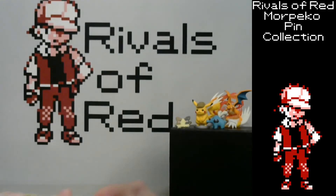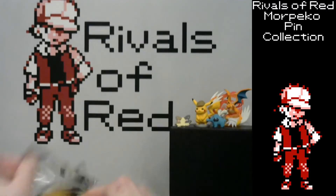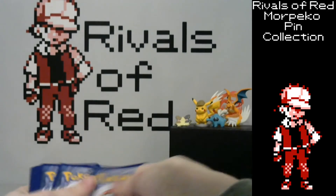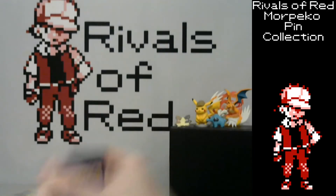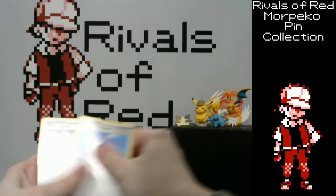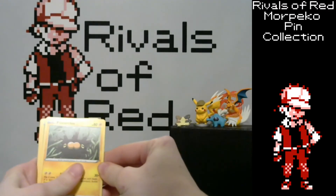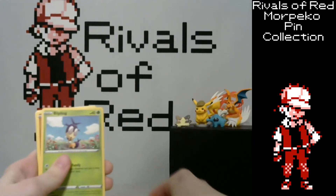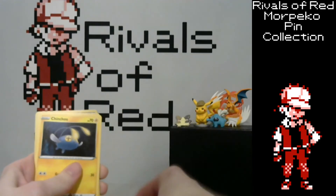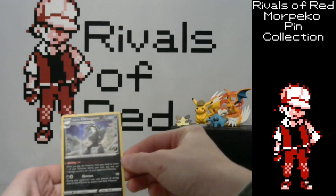And our last pack — looking for an Ultra Rare maybe, really stiff up this video. Got some Metal, The Sharp, Evolution Incense, Vitality Band, Pincurchin — he's a spiny urchin — Flapple, Rhyhorn, Vincino, Chin Chow, Flapple again, and Galarian Obstagoon.